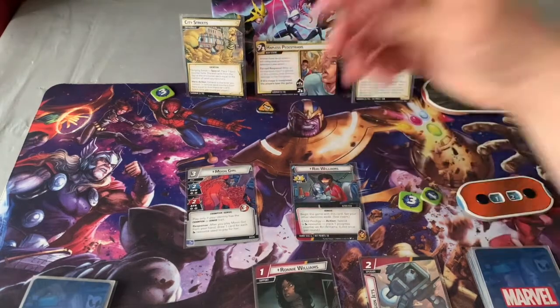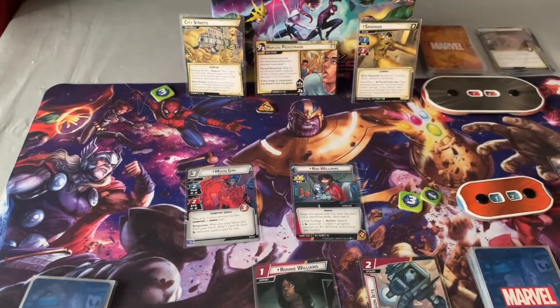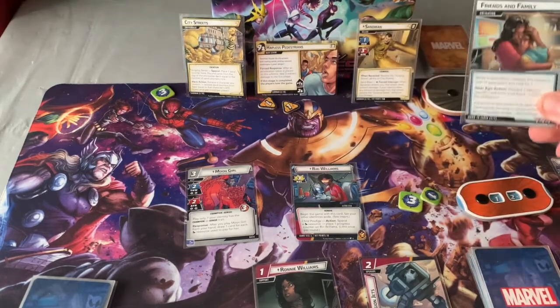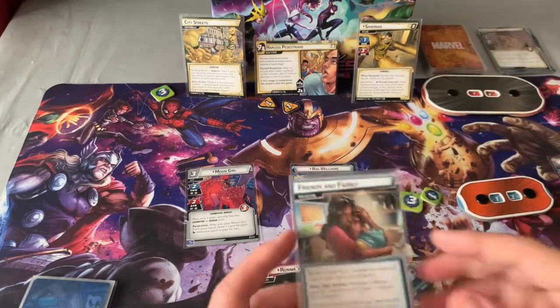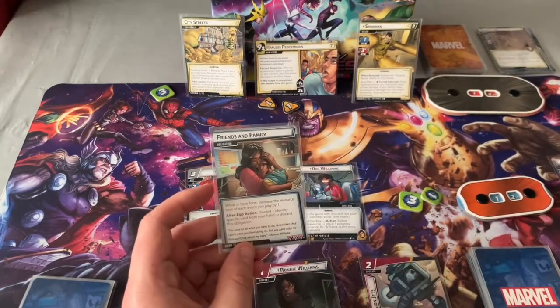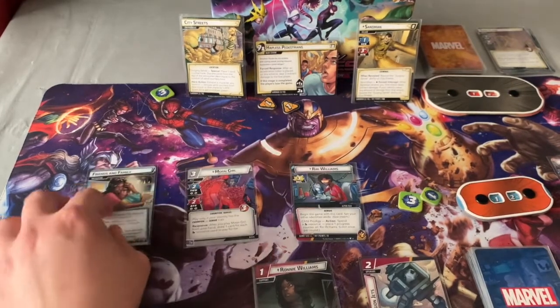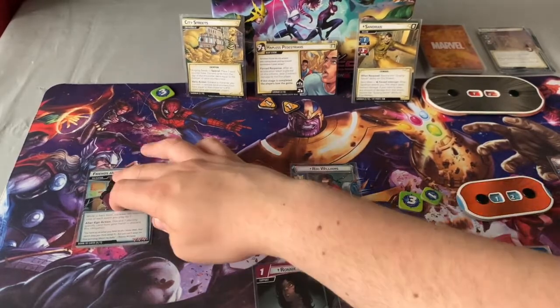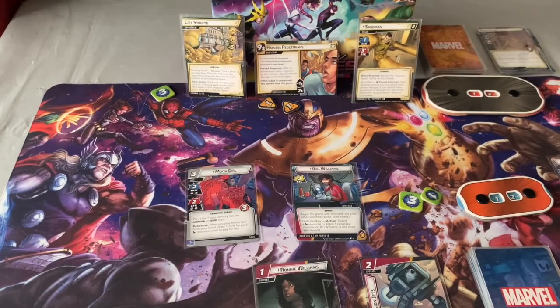On to the villain phase — one threat on there, he schemes, hopefully not much. Just one — doing pretty good, pretty lucky. Encounter card is Friends and Family, attached to my hero form. In hero form, increase the resource cost of each event by one. As a reaction, discard one identity-specific card from your hand to discard this card. I don't really need Photon Beam right now, so I discard that to remove Friends and Family. Luckily The Situation paid for that essentially.